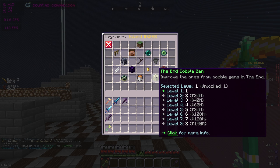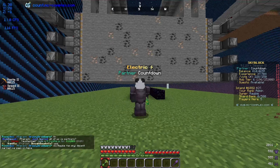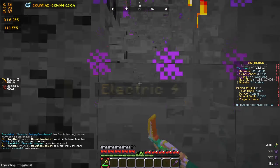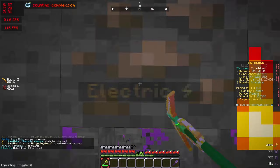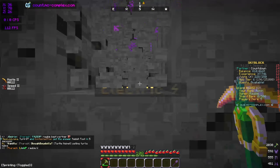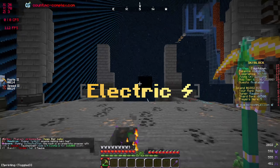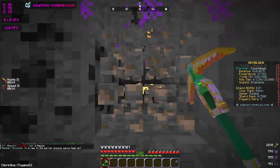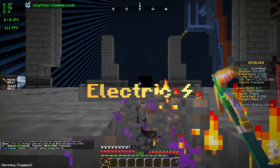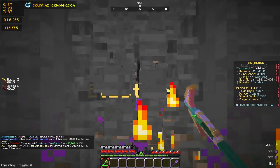Now we have the ultimate pickaxe ready and we start mining the cobble gen. We can get some XP, but we do have to wait until all the old level-one ores clear out before the new tier-seven ores start spawning. Once we clear this out we're going to be making so much XP with the new gen. Really good progress in this episode — we just need to make more money and buy more spawners. I did make some progress on mob tiers — I'm up to tier 6, but we still have a lot to do.